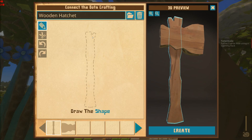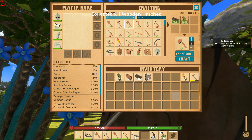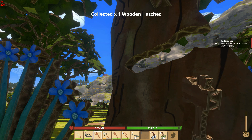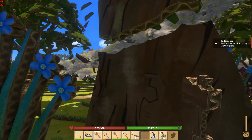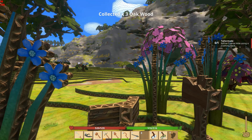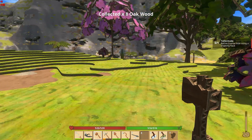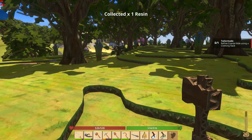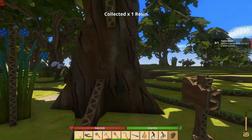Oh, I've broken my wooden hatchet — this is not good, let's craft one of those. The other thing is you don't actually have to stay within the dotted lines, so your creations can now go beyond that. It's going to give you a little more freedom in how you create your different tools, weapons, clothing — everything.